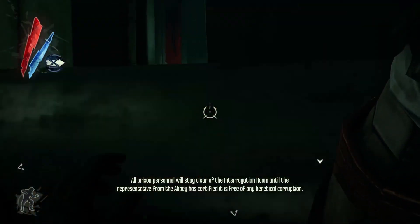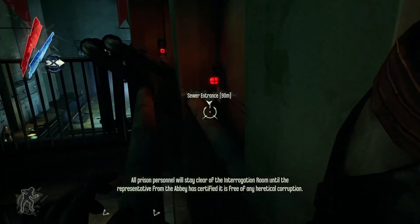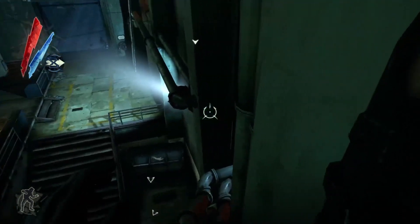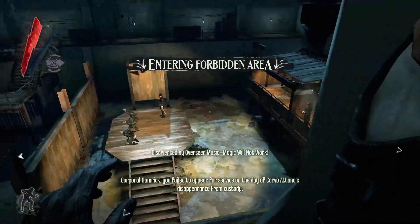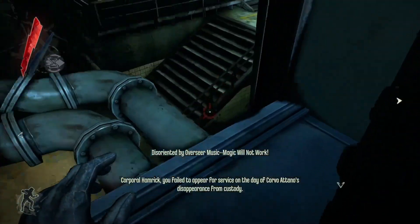All prison personnel will stay clear of the interrogation room until the representative from the Abbey has certified it is free of any heretical corruption. They don't hesitate to kill their own. You failed to appear for service on the day of Corvo Attano's disappearance from custody.